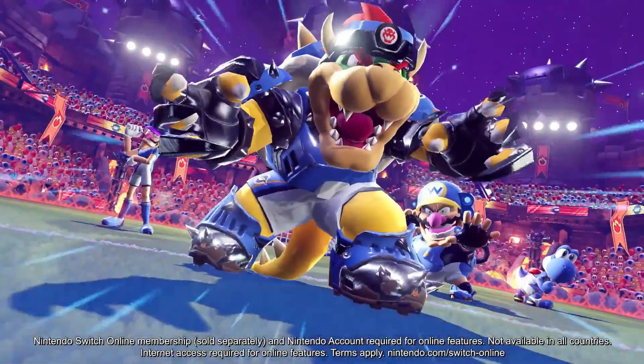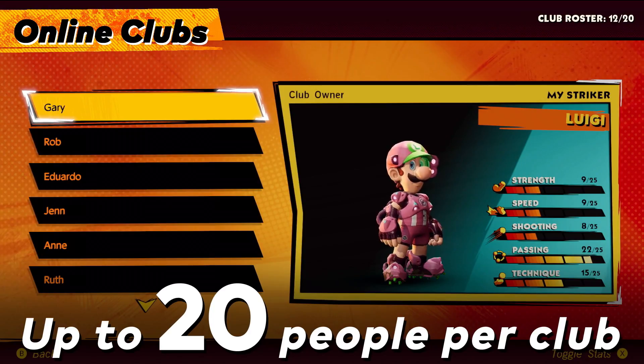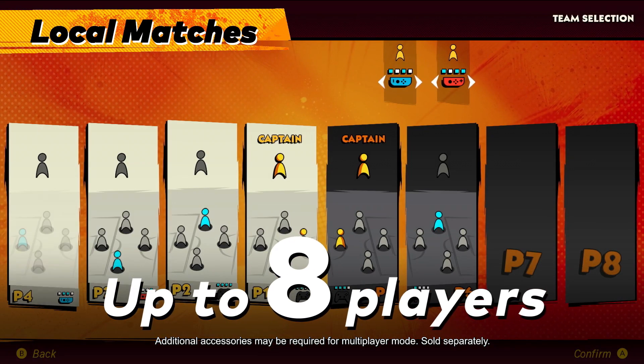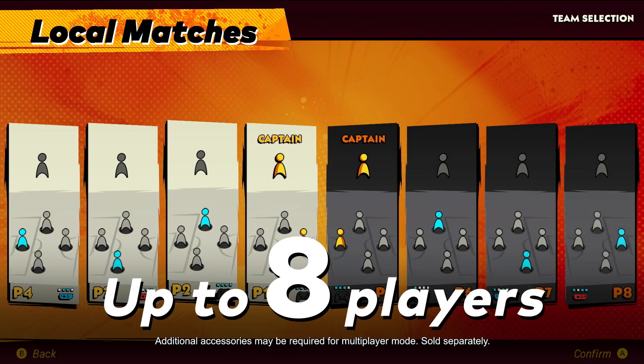Teams can now be made up of the biggest Mario personalities that we've come to know and love, including Rosalina for the first time in series history. And yes, this also means that Toad's finally been upgraded to full character status. In fact, the trailer even shows off the character selection screen from multiplayer, and it reveals 10 characters total, who are all assignable to different positions.